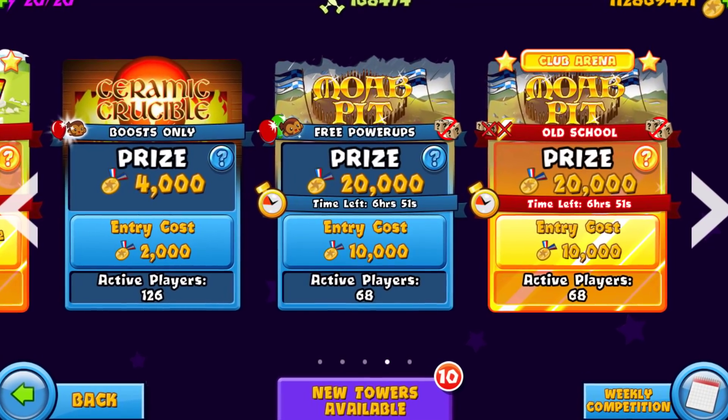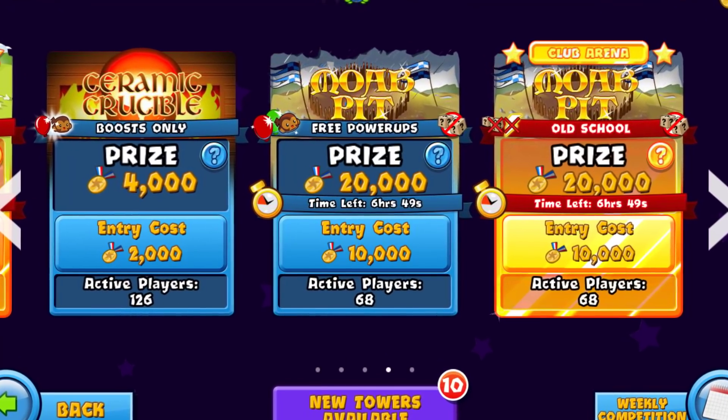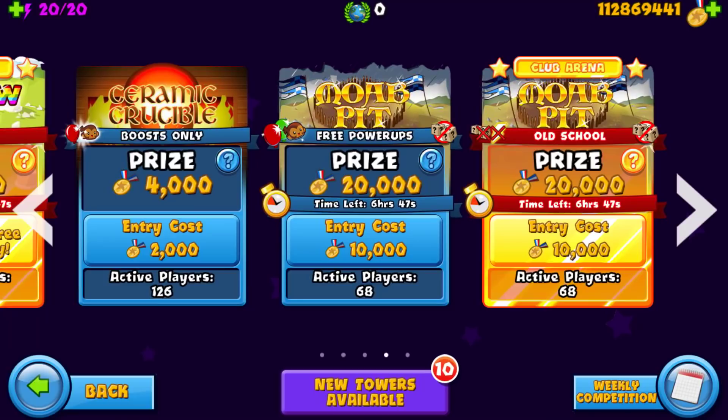In today's video, I'm going to be playing Moa Pit Free Power-Ups because it's like the highest arena out and I don't want to play old school. Also, this is the first time I'm playing since the 6.14 update when the Bomb, the Ninja, the Wizard — pretty much everything got such a huge buff. So it's going to be fun. I'm going to be going an Eco strategy because Eco has definitely been buffed a lot.